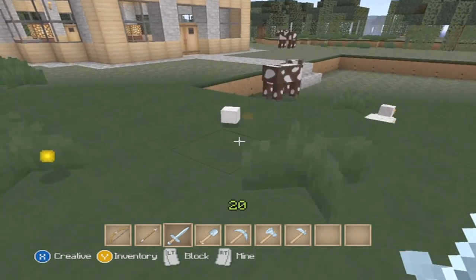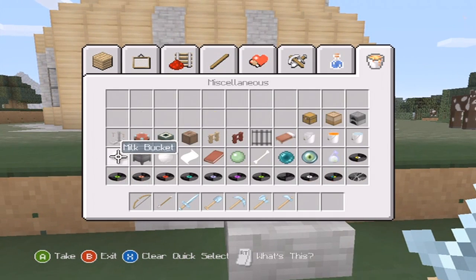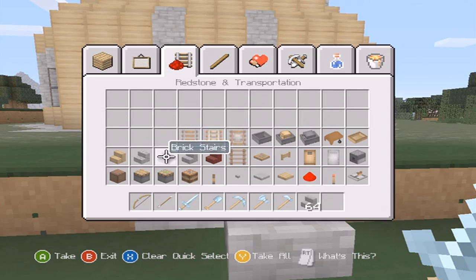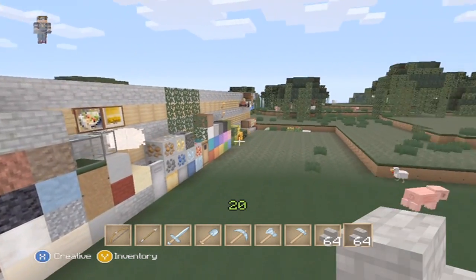We've got the XP bar there. And I died — I pretty much wrecked my house there. We have the lever — let me just place this. There we go.